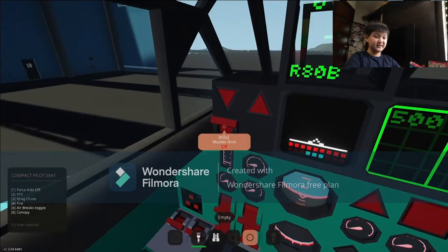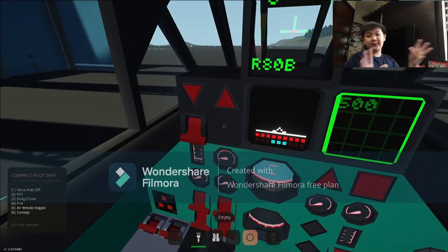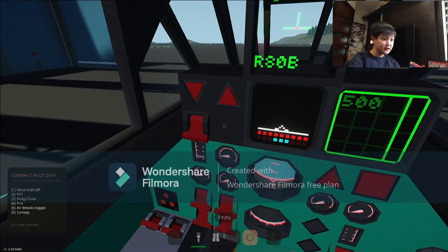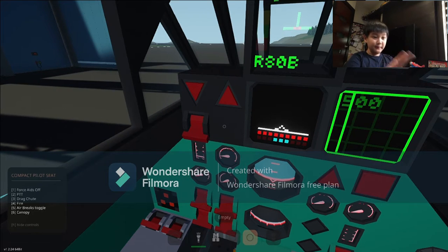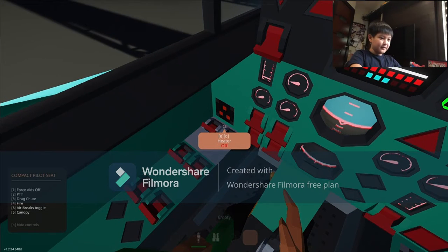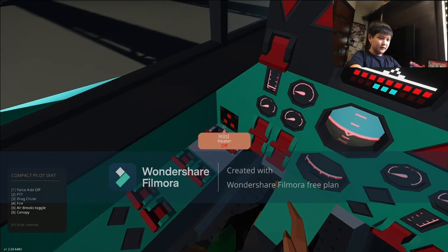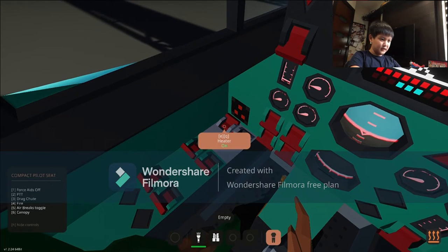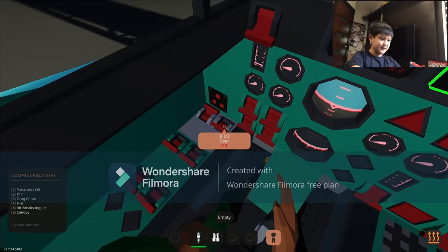Some actually have guns, but it doesn't actually work — it's basically just like a flashing light. It looks really cool though. I don't have a mic so I muted it. I might as well turn the heater on because we're going to go high. Landing gear not yet. Parking brake release. Flight assist off.